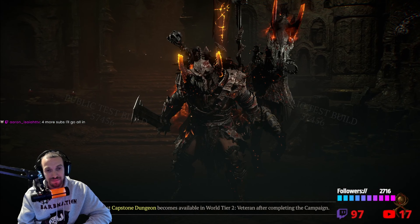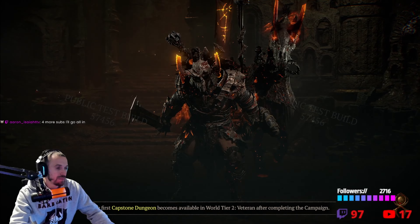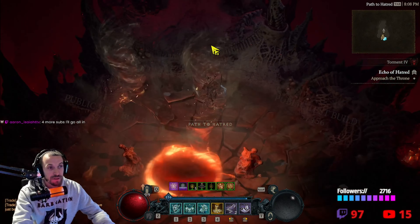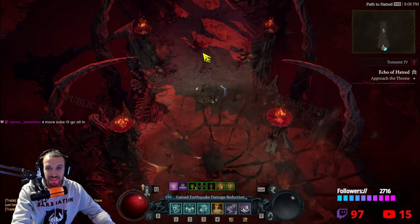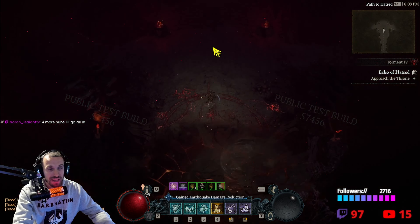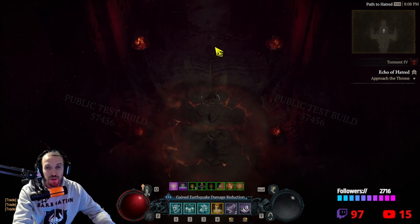We're going to go do Lilith and I'm going to show you exactly what this does. We're not going to touch a single key. You've seen the AFK builds before — if anybody's talking about a Barbarian, they've seen what the AFK build does. This is way different.